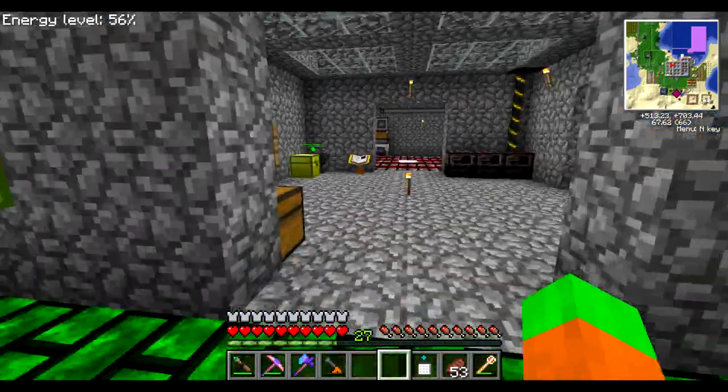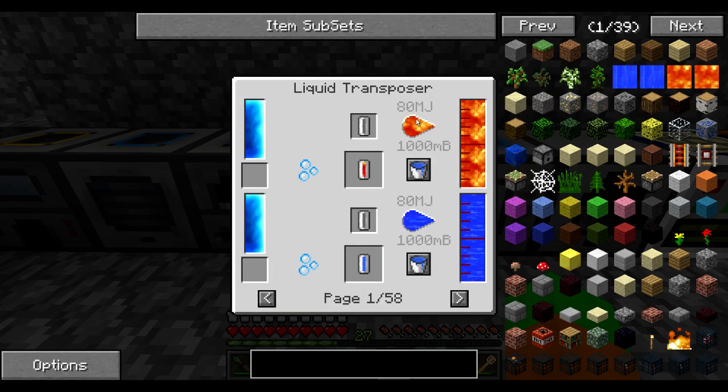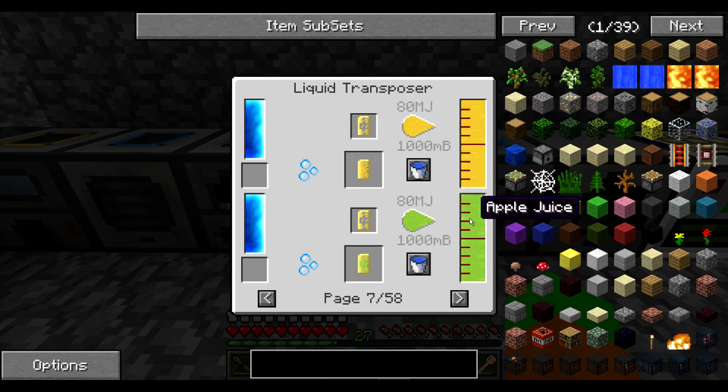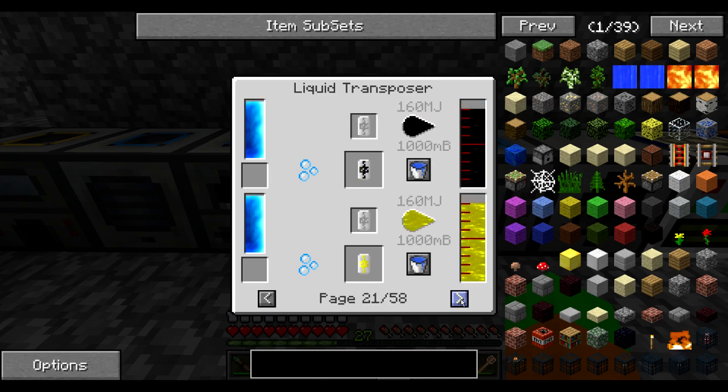To actually check all the types of liquids available, I can come here to a liquid transposer, click on the recipes, and you can see pretty much every type of liquid which is available. We've got lava, water, creosote oil, oil, fuel, acid — I have no clue how to get acid — poison, liquid nitrogen, biomass, biofuel, seed oil, and so on. There is a ton of those liquids. Some of them I've used already, some I've never seen before.